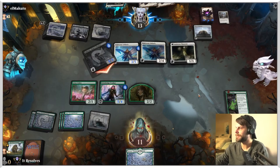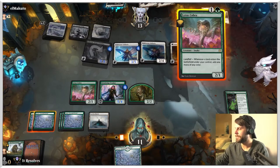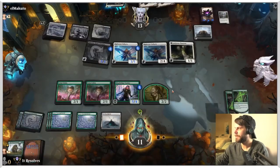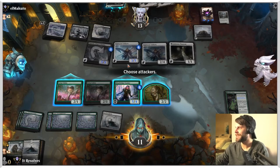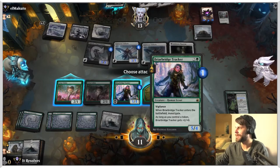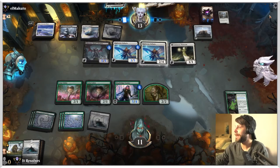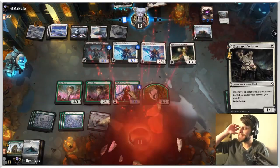There's another Lotus Cobra — I think we do play it here. Let's play the land, get green, get green again. We'll activate this. The problem is we can attack in here, but it doesn't really do that much because they just kill everything. I think we're just going to die — they've got flyers galore and they have exactly eleven. Unfortunately we're just dead; we can't push through that damage. I'm going to go ahead and concede. Let's jump into our next game.